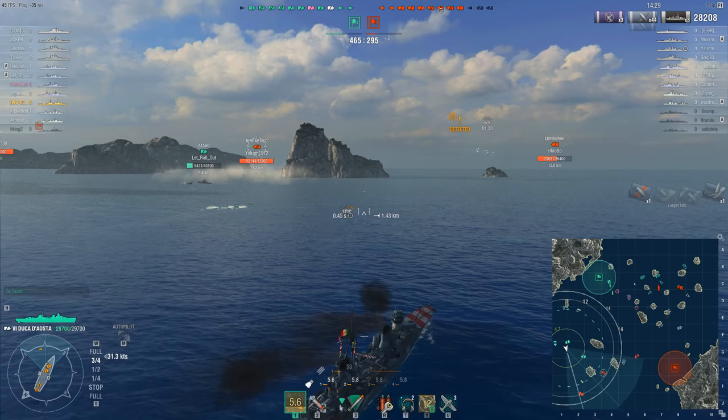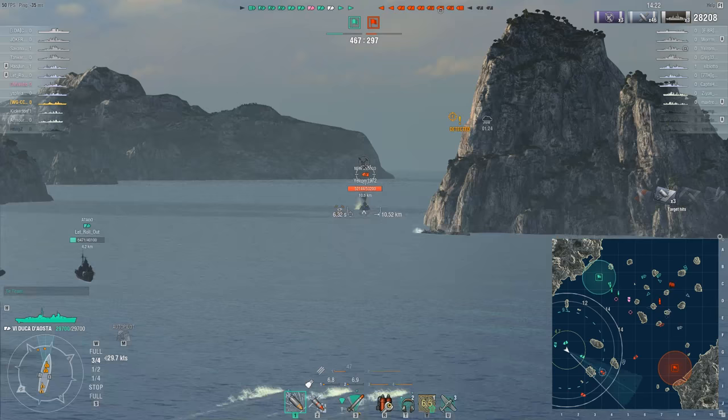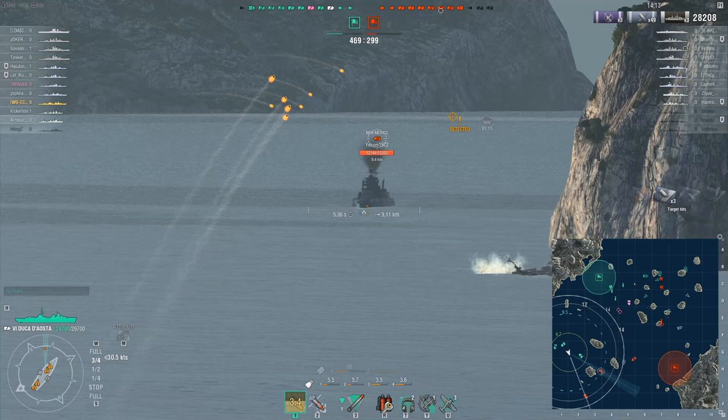In the past she had to use only her guns and agility to kite away. Now she can drop torpedoes and basically lay a bunch of sea mines for the enemy ship trying to push into her. And of course if they do get close, these torpedoes still work quite well up close.